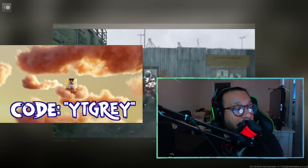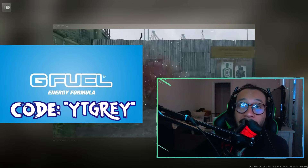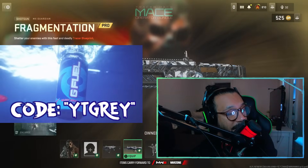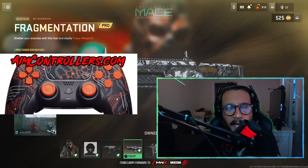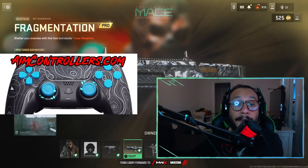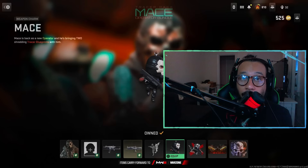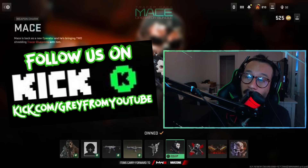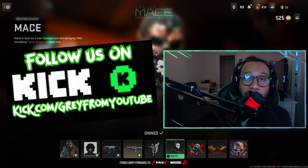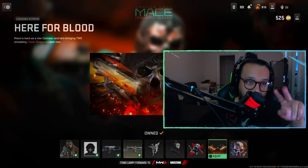If you're thinking about G Fuel products, use code YTGREY at checkout for a great discount — link in the description. And if you're thinking about a new controller for PlayStation, Xbox, or PC, give AimControllers a try — use code Grey at checkout or click the link and the discount applies automatically. Follow us on TikTok, Twitter, Instagram, Snapchat, and Kick — I'm live on Kick right now and usually stream Monday through Friday. Thanks so much for watching — till the next one, my name is Grey, peace.